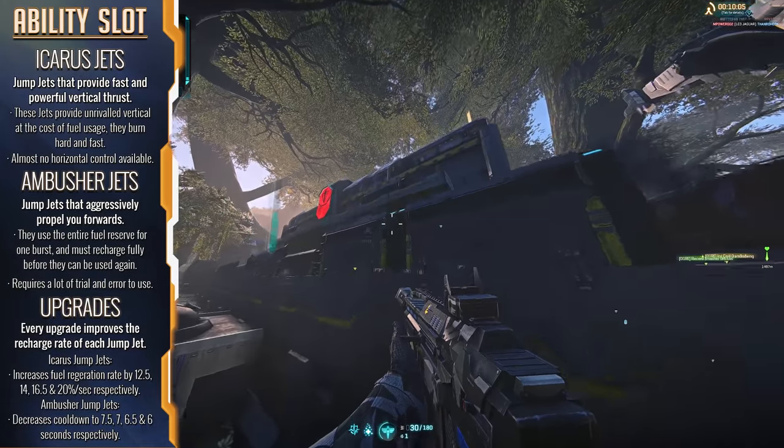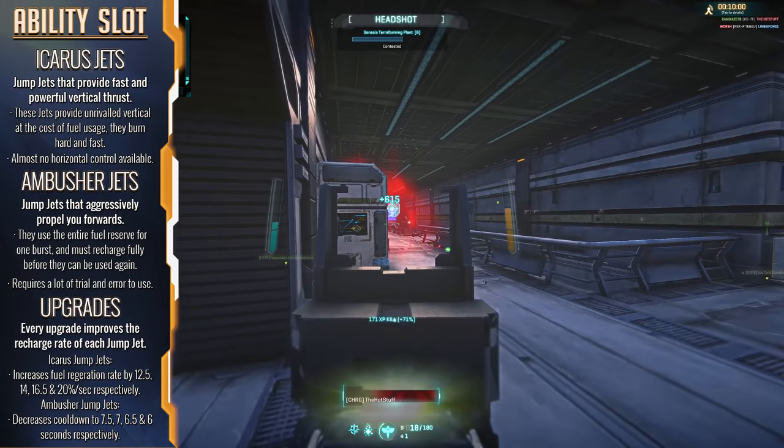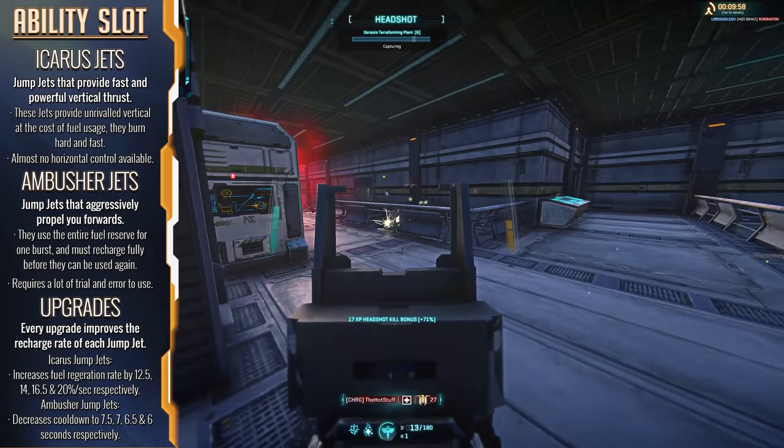Each rank of upgrades for the Ambusher Jets reduces the cooldown time, which is important to minimize if you need to get out of a situation quickly.